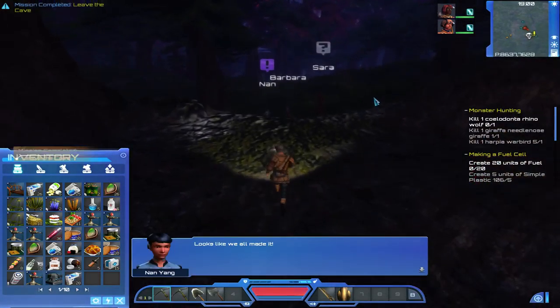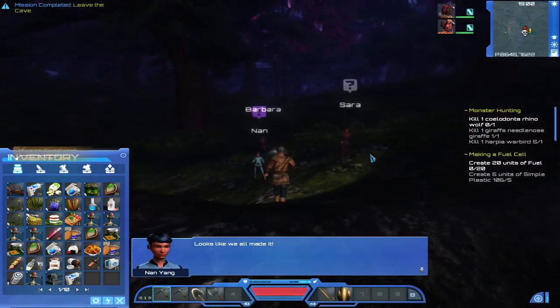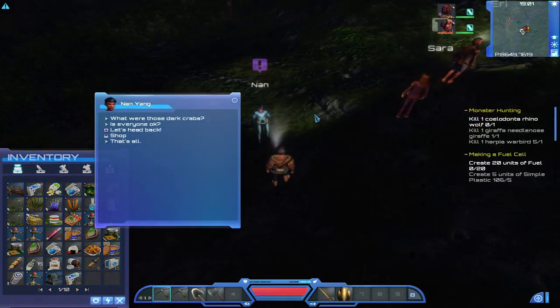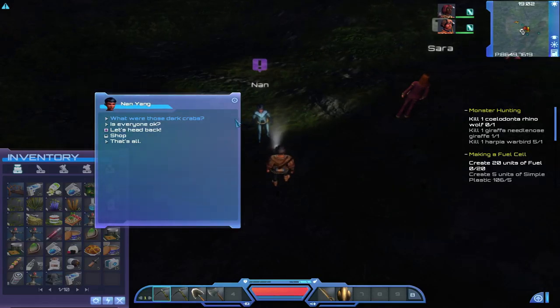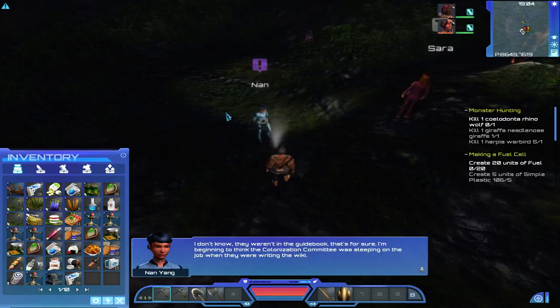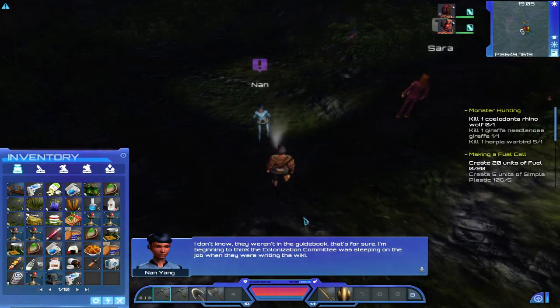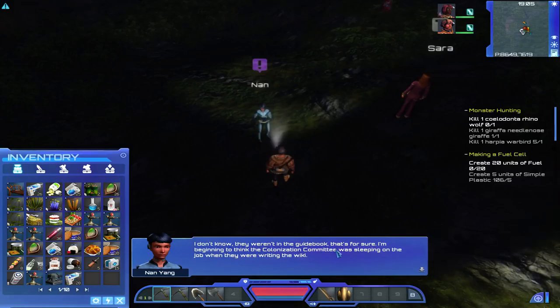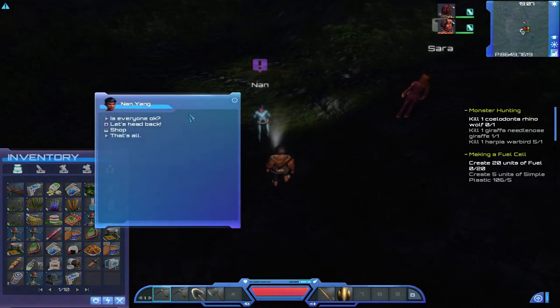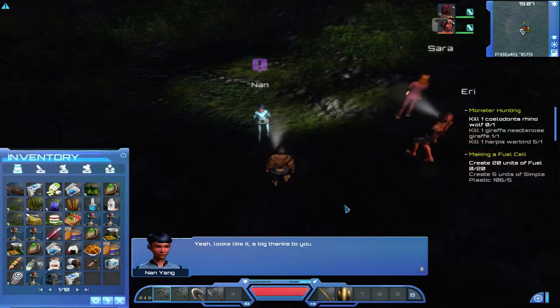Okay, so we go out here — it looks like we all made it. Let's talk to Nan. Crabs — I don't know, they weren't in the guidebook, that's for sure. I'm beginning to think the exploration committee was sleeping on the job when they were writing the wiki. It's funny he says 'exploration' and the wording says 'colonization'. Oh well, just a little thing. Looks like it — big thanks to you.